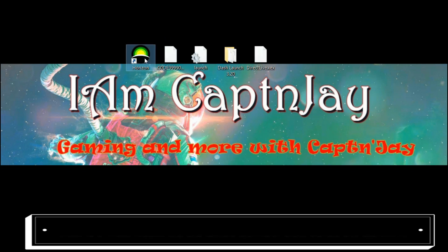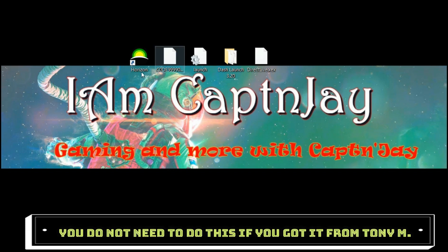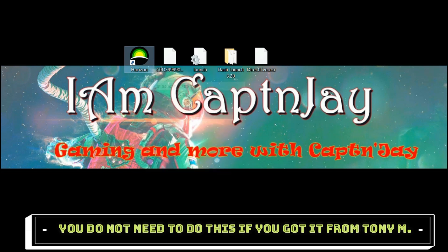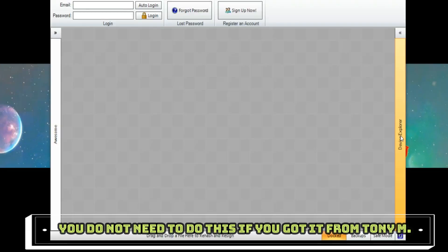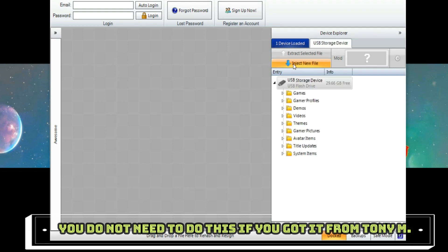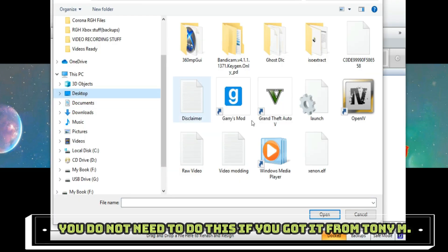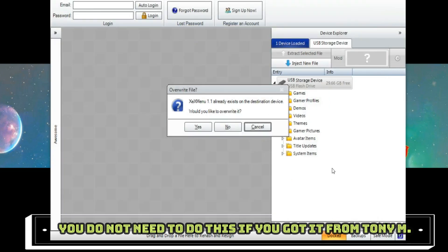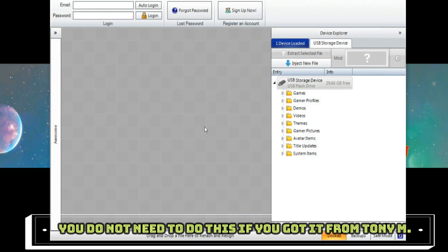Here are the files you're going to need, and the application called Horizon. I'll leave all of these in the description. Once you install Horizon, run it as administrator. Plug in the USB if you haven't already, wait a couple of minutes, and you should see where it says 'inject the file.' I have all my files on the desktop. I'm going to choose the XCX menu file specifically — this is what gives you access to the rest of the Xbox. Let's go ahead and inject it. Now that we've successfully injected the XCX menu, we can close Horizon.